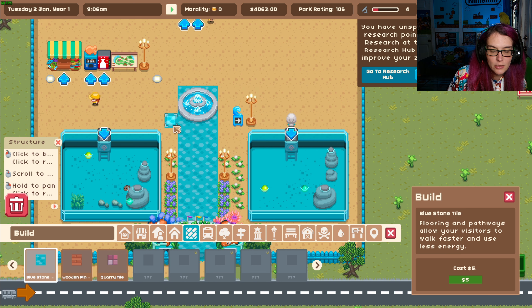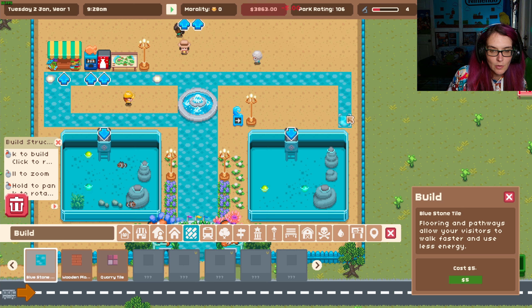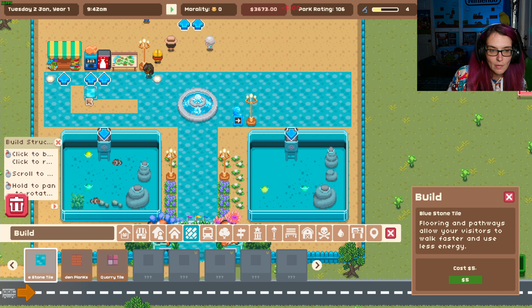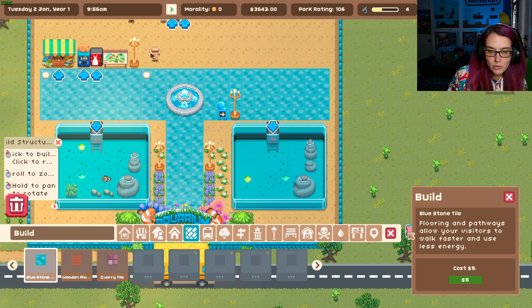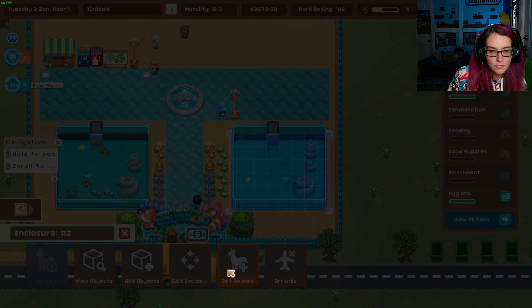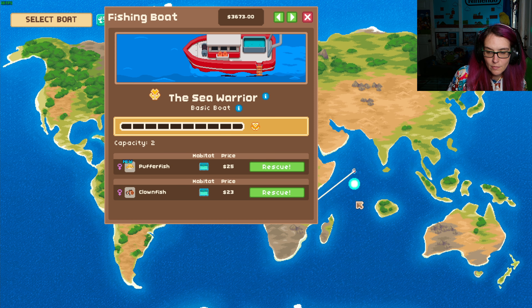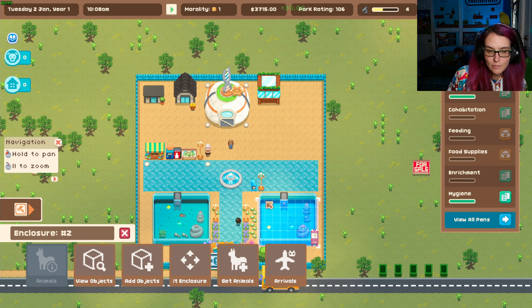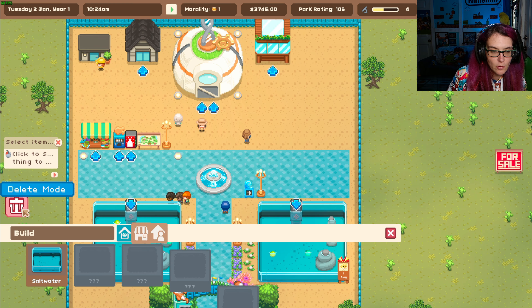Fish boats have discovered a new fish — it's a purple fish, I love it! I am in love with this game already. Look at this — it looks terrible but I love it. Let's get a new fish, let's get a puffer fish. I know you're the clownfish — rescue and rescue. We need benches because they will complain about that.